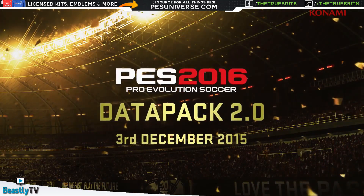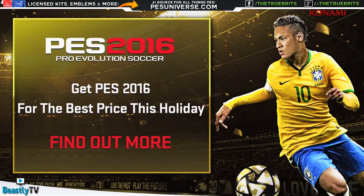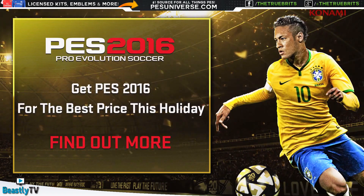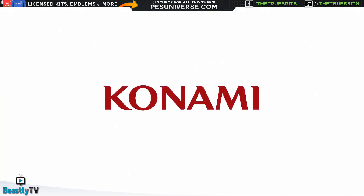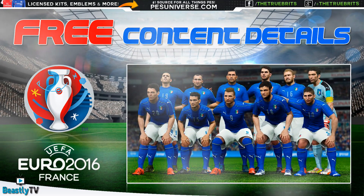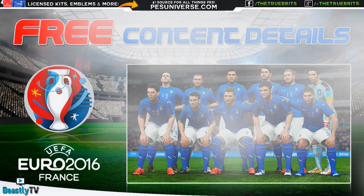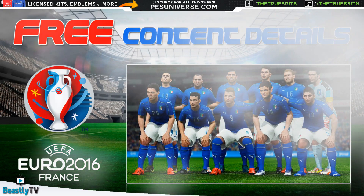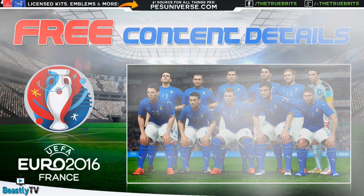So that's what you'll be getting when you download on December 3rd for PS4 and Xbox One: the new Americana Stadium, 51 new likenesses with Player ID, rosters that will be fully updated - finally, though we'll have to wait and see how that pans out - as well as the new boots and the new overlay. Hope you guys enjoyed this quick look at the new datapack. Be sure to check out my other video about the Euro content that is coming, link in the description, and I'll see you guys in the next one. Take care.